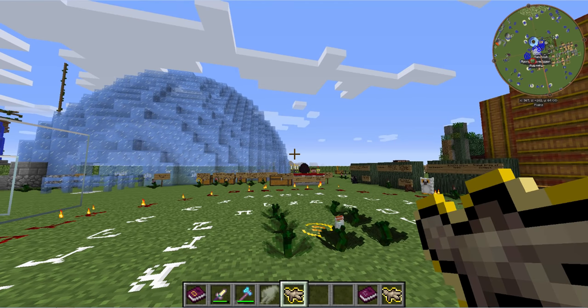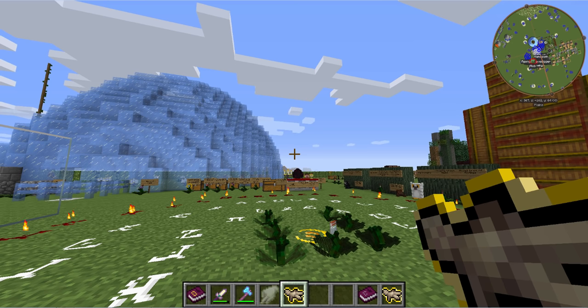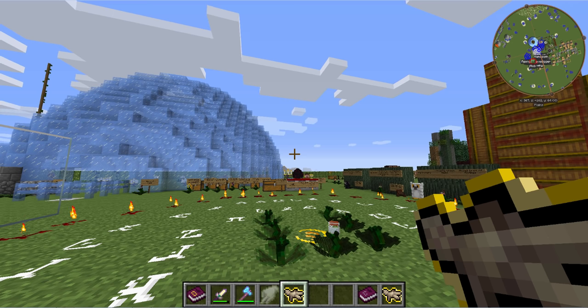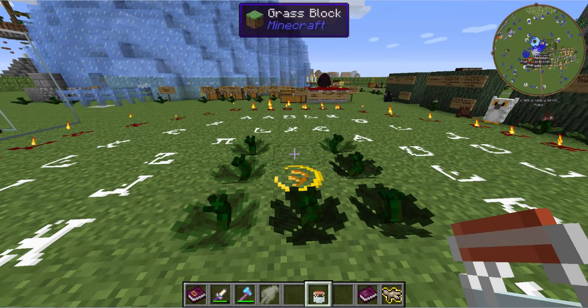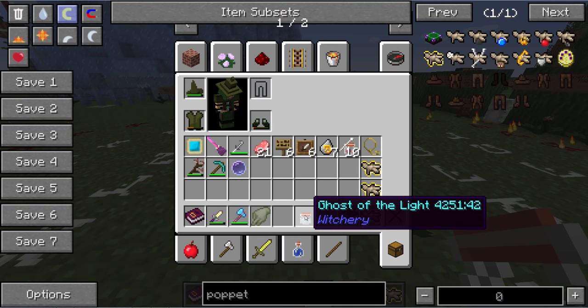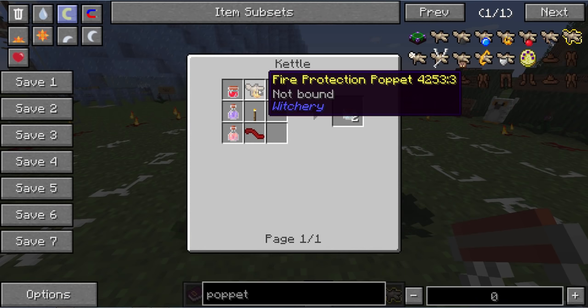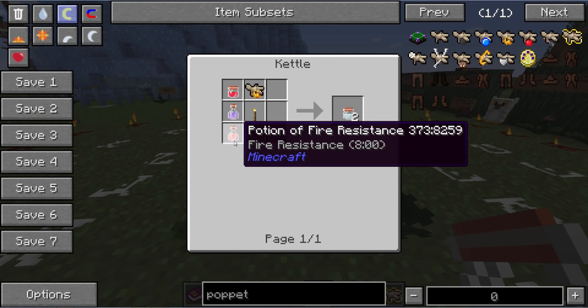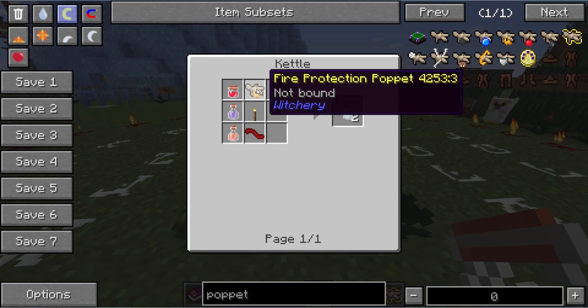Continuing on, let's get to the next part, which is infusions on the player. This can be hazardous to your health, so therefore you now have Death Protection Puppets to help protect against that. You'll notice that I have in my possession Ghost of the Light. This is created with a Fire Protection Puppet, Redstone Soup, Potion of Invisibility, Potion of Fire Resistance — both 8 minutes — Torch, and a Tongue of Dog.